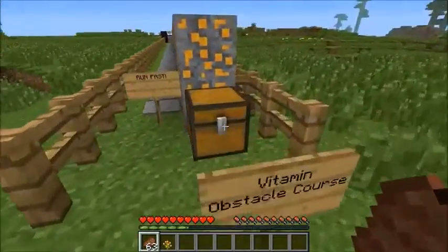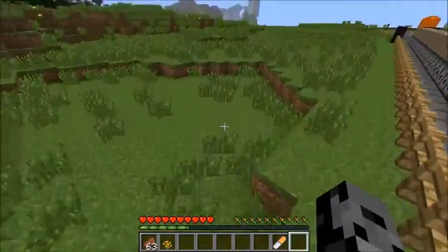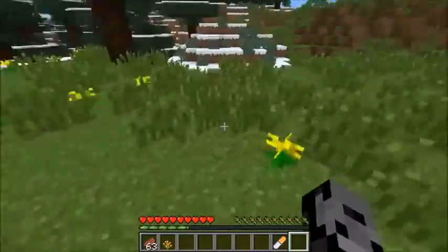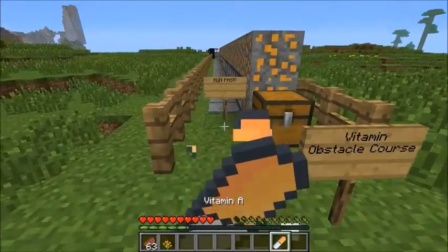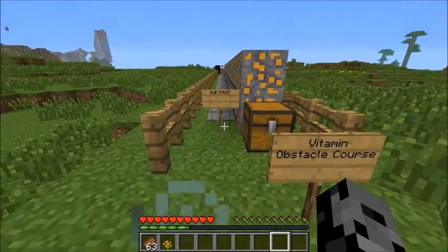What we've got to do is actually put on a hunger potion because you need to be hungry to eat vitamins, which seems kind of weird. They should probably change it so you can have vitamins whenever you want. We'll get our hunger down and then run through the course. Alright, I'm hungry enough now — I'm gonna have Vitamin A, which heals two hunger bars, and now we've got speed for about 40 seconds.